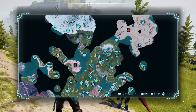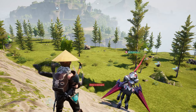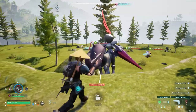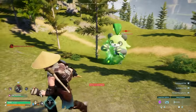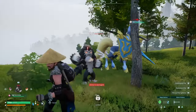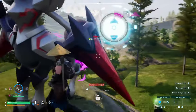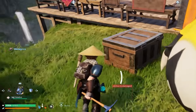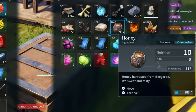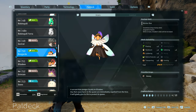Now I want to get into specifically the bees, which you can find around here on the map. You can find Elizabee here as well as Bee Guards, which are crucial pals to get because they'll produce honey — and you have to use honey to make cakes to breed in Palworld. Once you get them, you can assign a Bee Guard at your ranch and it'll produce honey for you over time. They also have great work suitability: Planting 1, Handiwork 1, Lumbering 1, Medicine Production 1, Transporting 2, Farming 1, and Gathering 1 — they can pretty much do it all.